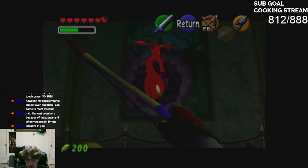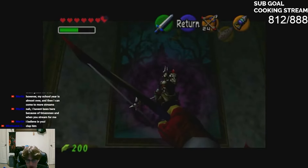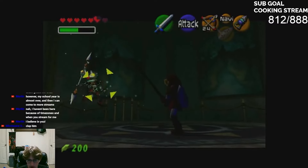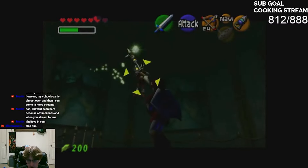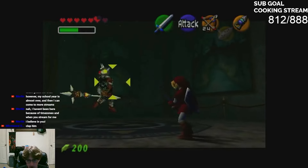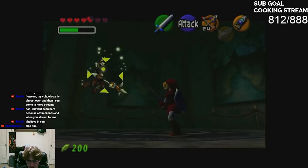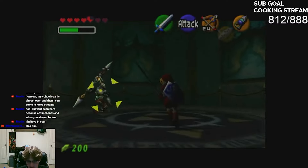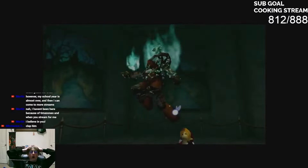Phantom Ganon is a super amazing fight that ends off an amazing temple. During my permadeath run Phantom Ganon ended my run at least four times — I couldn't get the volley part down. It wasn't until I got the Big Goron's Sword that I could consistently beat him. My hatred aside, it's a great boss and a great way to end a great temple, so I give it an A.